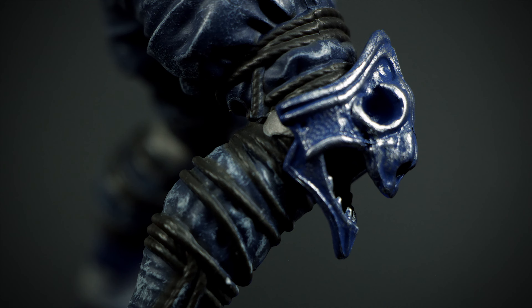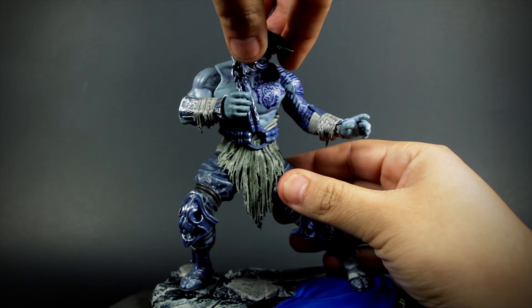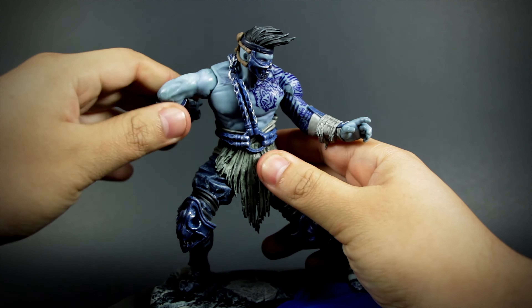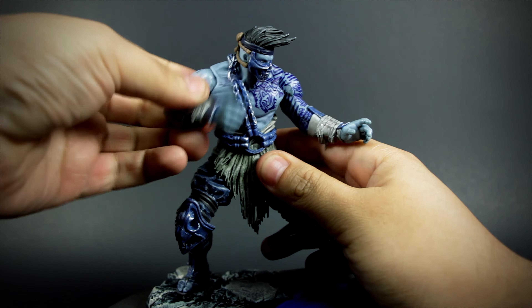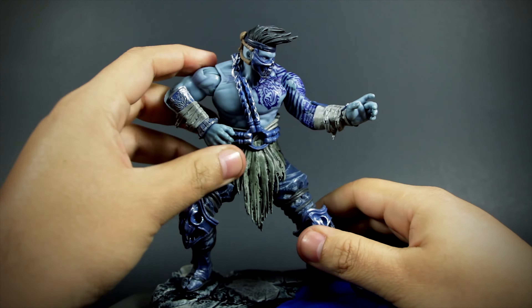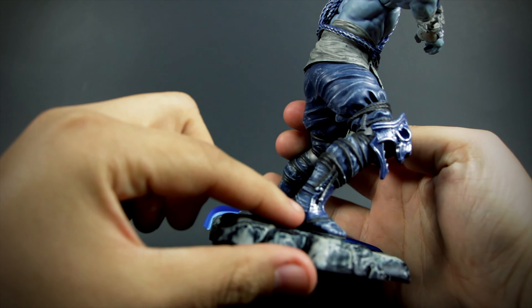Jago comes with a bit of articulation, so let's see what he can do. Jago's head rotates slightly. He has a shoulder joint on both shoulders. He has no torso articulation or any other leg articulation.